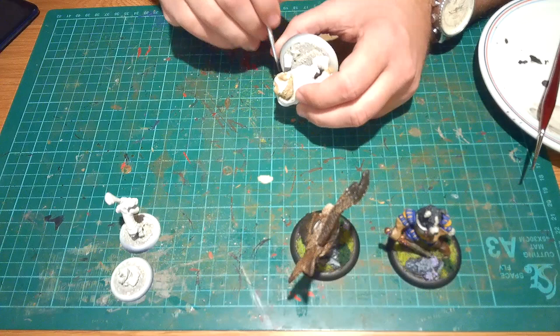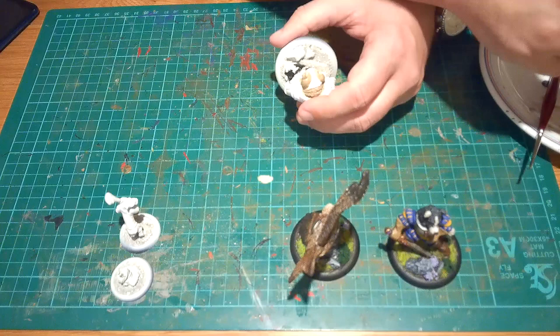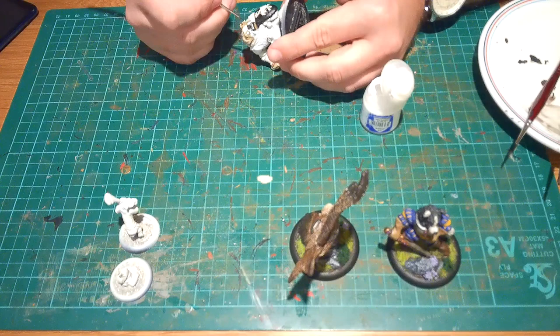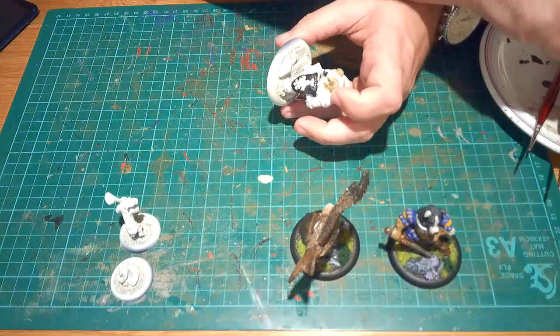I also painted the shield black, which I've done with the other knights I've got from Burrows and Badgers. I then went and highlighted the shield with Dawnstone gray paint — you'll see that in a moment. To finish off the eyes, I went back and put a little bit of White Scar into the eyes, and just put a little black dot essentially in the middle for the iris, which I'm working on here, trying to get that perfect.